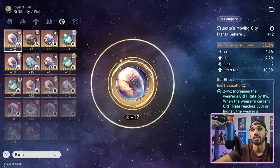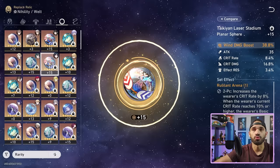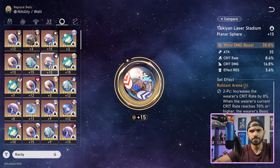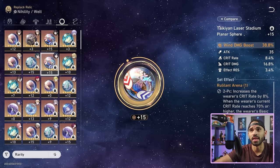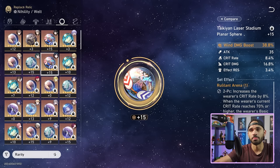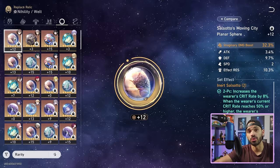Rudalent Arena is going to be the hardcore in-game option. I say 'hardcore' because you need to get him up to 70% crit chance, which means you need pretty decent min-maxed crit value, since he has no crit rate in his traces or kit at all. Apart from the Wastelander set, that 10% increase doesn't account for the 70% precondition needed to receive the 20% increase in skill damage. You need a lot of crit rate in substats to run Rudalent, so I just run the budget option, Inert Salsado.